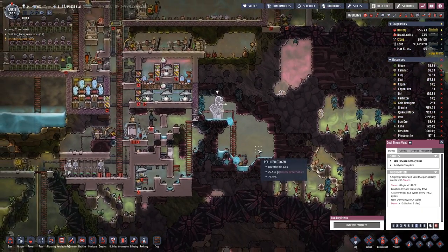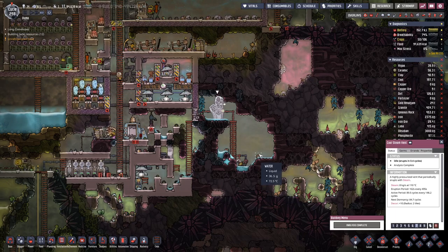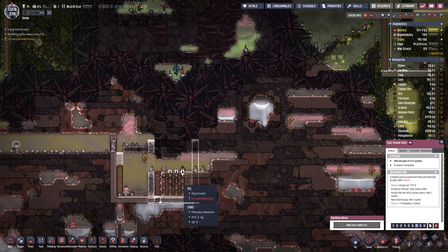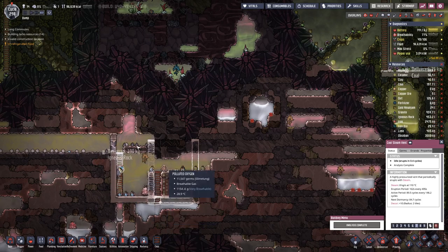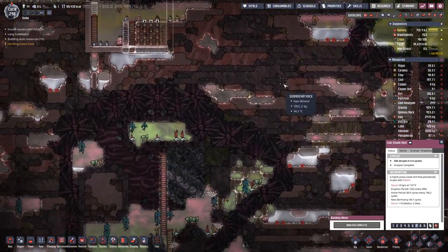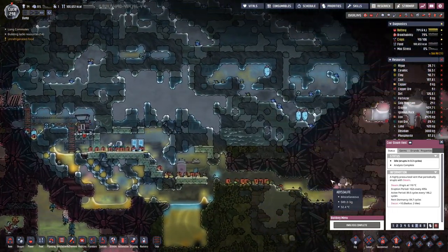The steam vent is at the beginning of its active phase, so that's probably the reason. Once we have this one set up, we can always pump in water from over here to supplement, because I don't think we need too much water for the oil reservoirs.